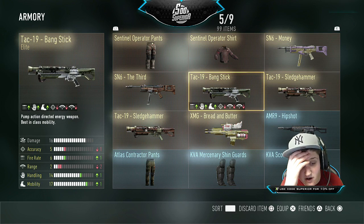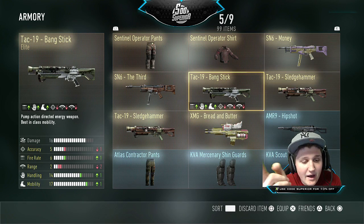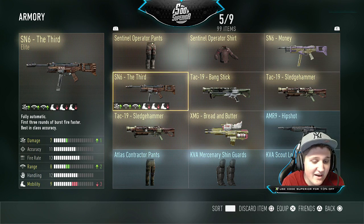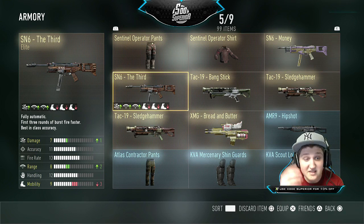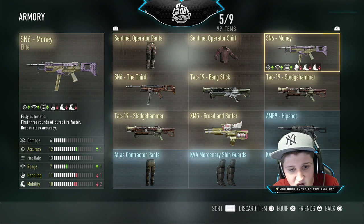Then I have the Bang Stick — this gun is truly just detrimental. It has minus two range, leaving it with only two range total. I don't even know why that's a thing. Then we have the SN6 Third, which is actually really good — plus damage and range — definitely gonna use that. And the Money I Both SN6 variant which is plus accuracy and plus range.